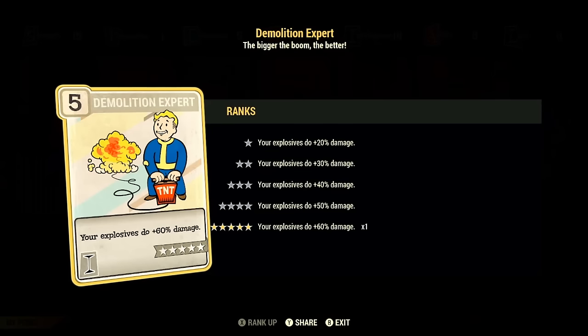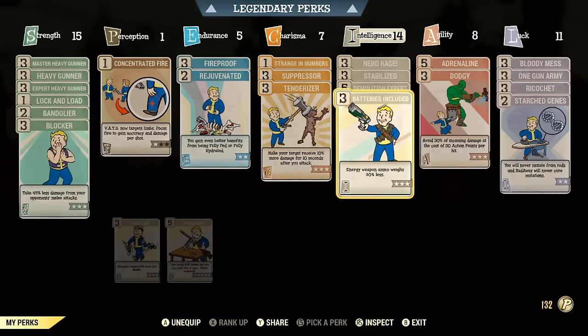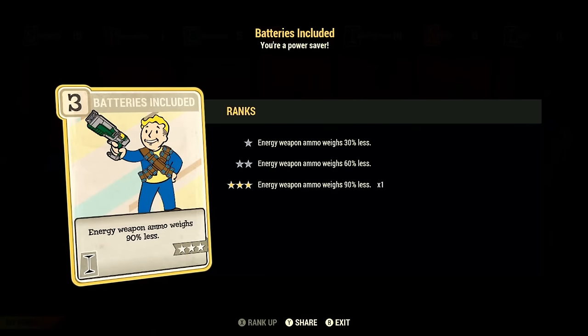We also have max rank of Demolition Expert, making our explosives do 60% extra damage. This is used for two reasons: first, the majority of my weapons have the explosive legendary prefix, so it gives them extra damage; second, if I want to switch to weapons like the Fat Man, missile launcher, or auto grenade launcher, this helps min-max damage with those too. Then we have Batteries Included — you basically can't have an efficient power armor build without it, since you need to lug around so many fusion cores. Having them weigh 90% less is a godsend.